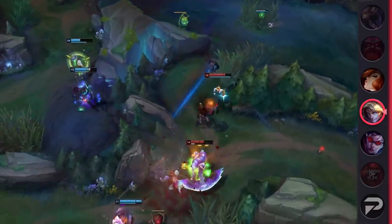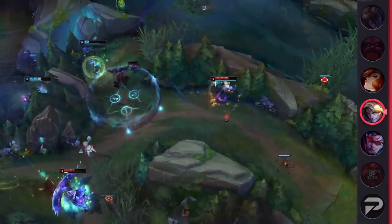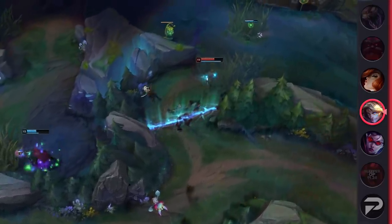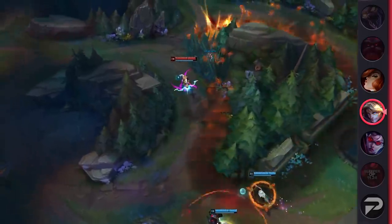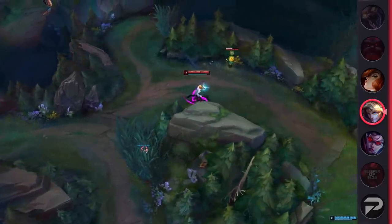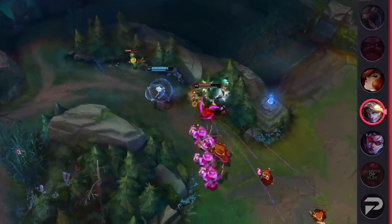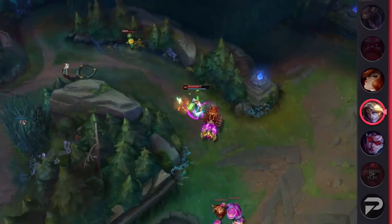The common way to deal with AD threats on Ezreal is to grab Frozen Heart later down the line. This can definitely help, but against a fed enough assassin, they'll likely still be able to one-shot you with a full combo. Now, enter Crown of the Shattered Queen. Getting onto Ezreal is pretty difficult in fights — it usually takes someone with high range, point-and-click gap closing, or a flash ultimate from somebody like Annie to blow him up at the start of a fight.